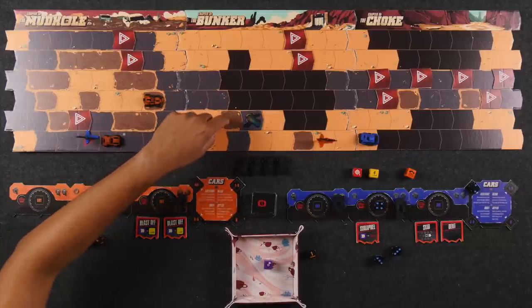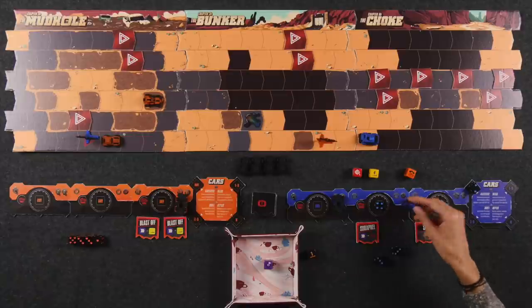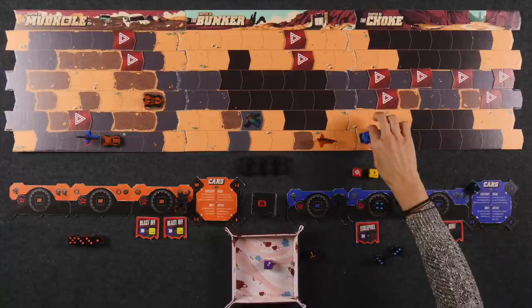Moni reflects that she let her guard down after a few clean road tiles. Her second car is now eliminated — shoved into impassable terrain — and her large car remains inoperable. That means Naveen is the only player with operable cars and is declared the winner. Naveen didn't even need to use his remaining dice.